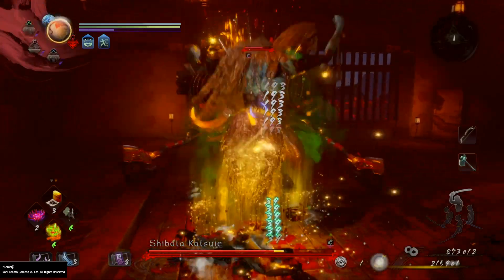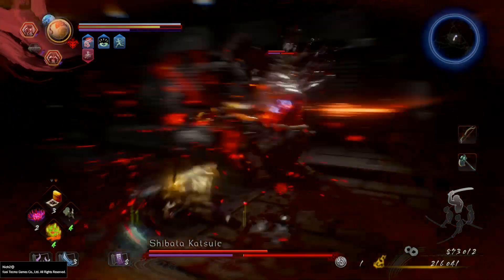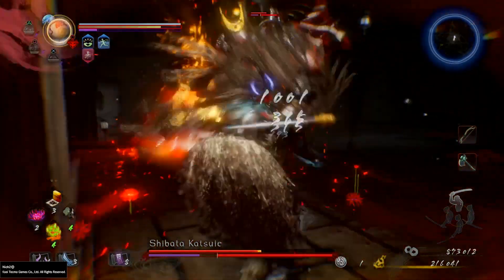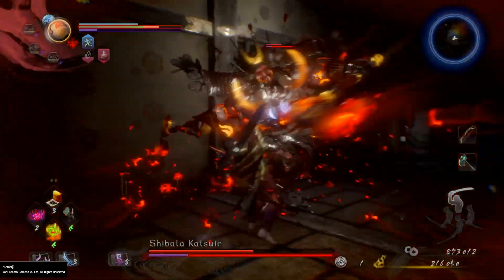Keep hitting him. And now this is the yokai ability that I suggest you guys to have with you — it's one of the best for me. Look how much damage it does to his stamina.